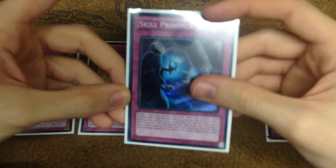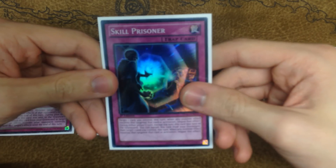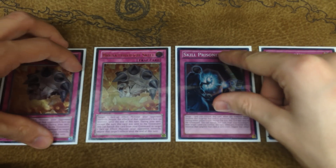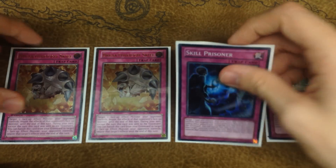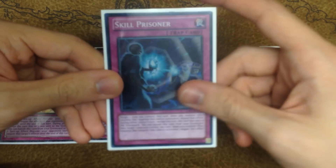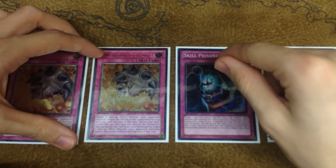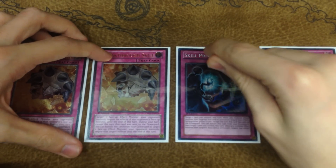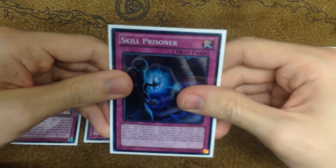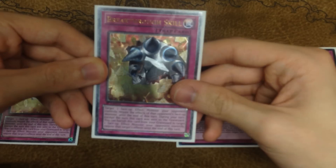So this card's pretty cool for a number of reasons. It's an out to a lot of things that you previously didn't have too much of an out for, especially cards which bounce and banish rather than destroy, because there are a lot of cards in the game that say they can't be targeted and a lot of cards that say they can't be destroyed. So a lot of cards lose to effects that bounce or spin to the top of the deck or return to hand. Skill Prisoner gives you an instant trap that can stop that. The only issue is Breakthrough Skill can stop that too.